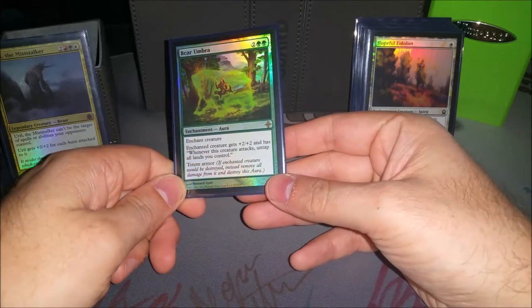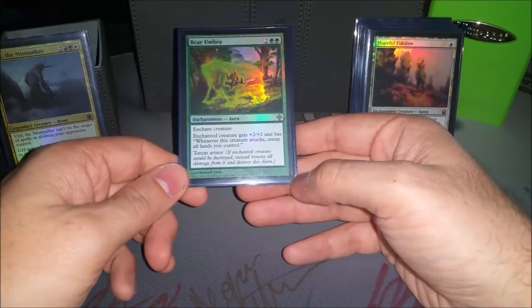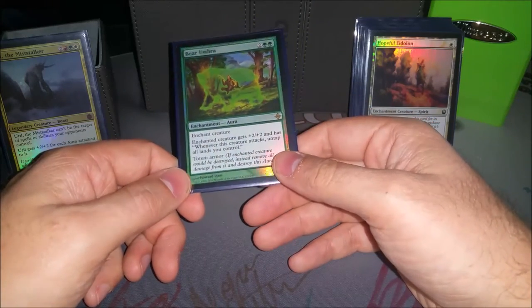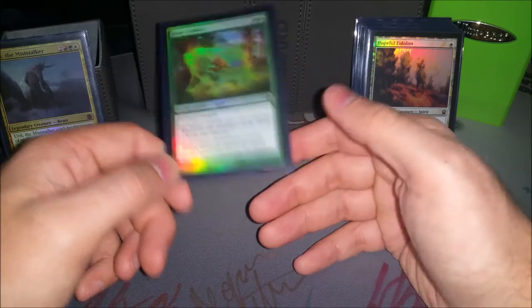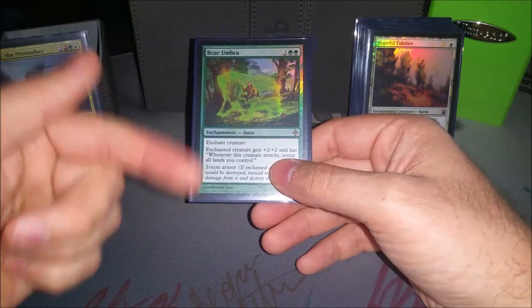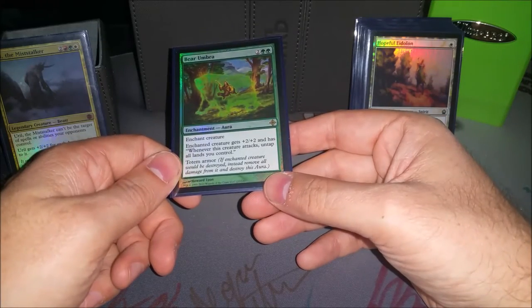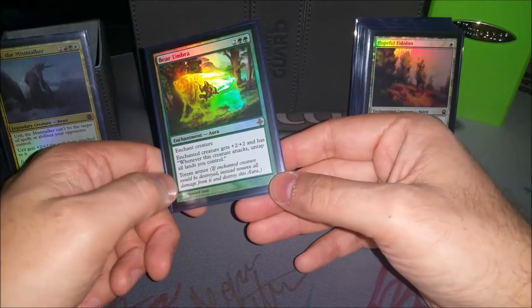Bear Umbra — you can definitely go infinite, or get multiple attack steps with Aggravated Assault, because every time you attack you get to untap all your lands and then pay the cost to do that again and just keep attacking. It's pretty good, and like I said it's a Totem Armor so it keeps Uril from dying.